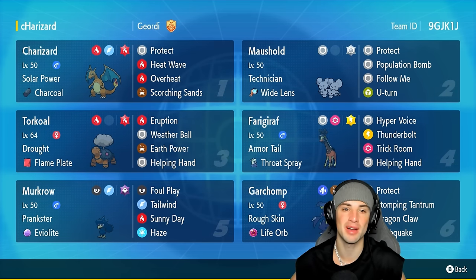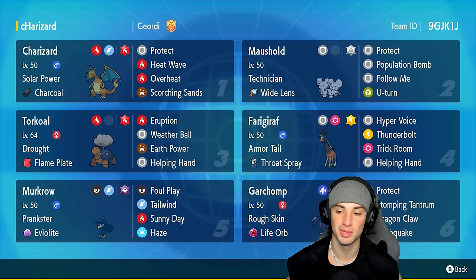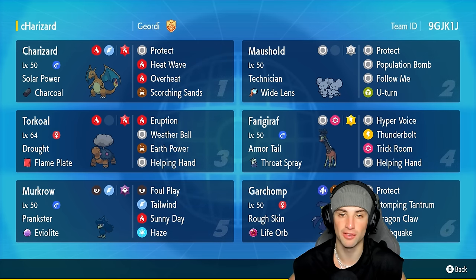Another big-time fan favorite on today's team is Garchomp — Rough Skin, Life Orb, Ground Tera, with Protect, Stomping Tantrum, Dragon Claw, and Earthquake. We can actually pair Garchomp with Charizard and use EQ freely because Charizard is Flying type, so it won't get hit, and you can deal big-time damage from there.